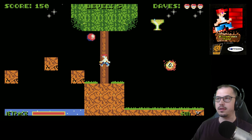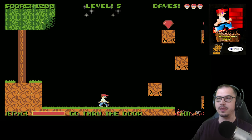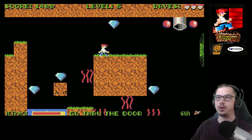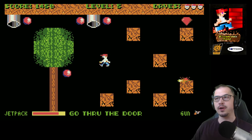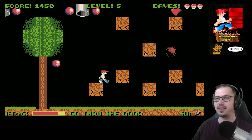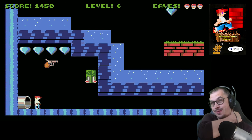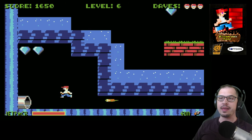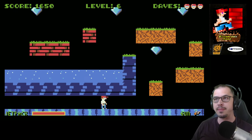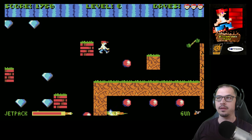In level five you can also climb trees, which is really neat. I'll climb that tree, grab the trophy, and get out of here. That was close — one more enemy to go, this guy is a bit tricky. I'm just going to skip him. Five levels to go! When I played this as a kid, level six was always the level I would die on — I never made it past level six.